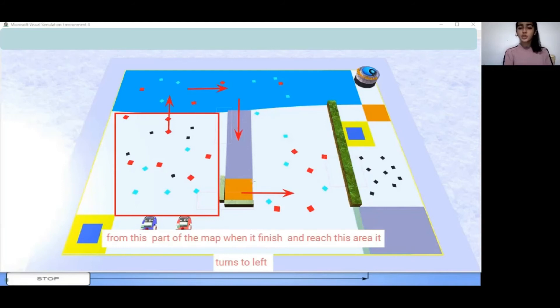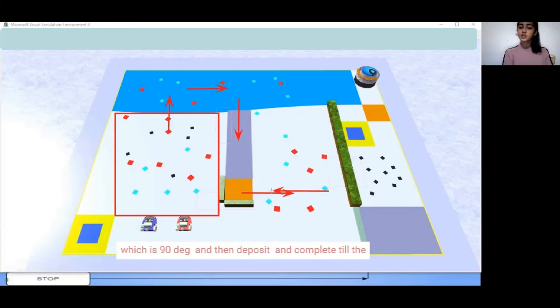After it finishes, when it reaches this area, it turns to the left, which is 180 degrees — now it is 90 degrees. And then it deposits and completes like this at the end of the match.